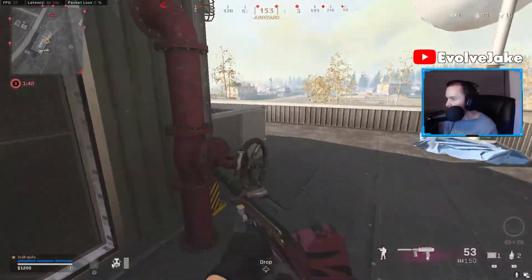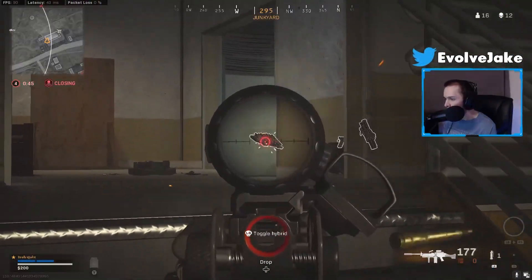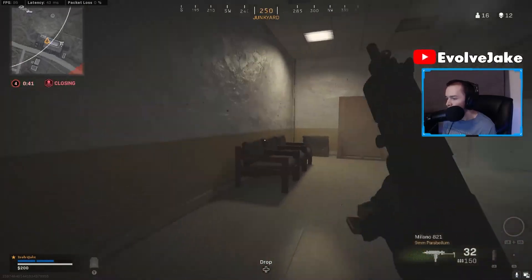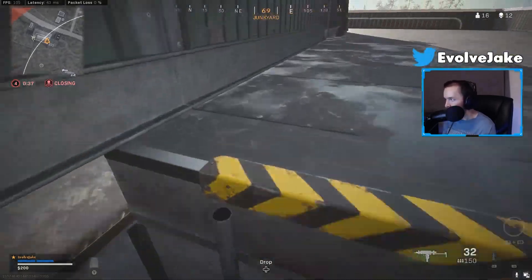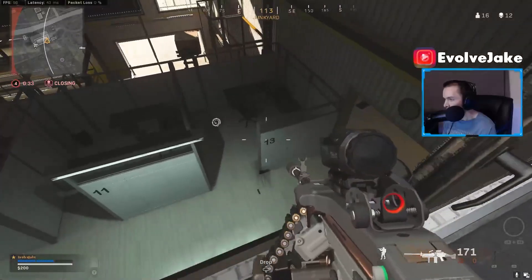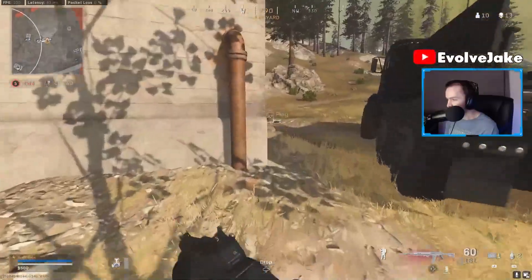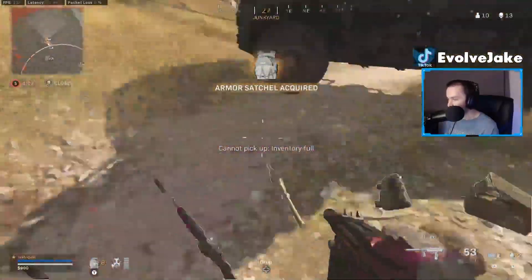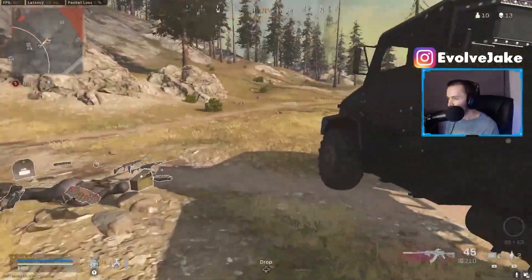The handling attributes on this weapon — the sprint-to-fire time and the ADS time — really aren't as good as some of the other submachine guns, like the ones from Modern Warfare. When the Mach 10 initially came out, who cares? It killed so much faster that it could overcome that weakness and that weakness was pretty irrelevant. But as it is now, the DPS is more in line with the Modern Warfare MP5, so those handling attributes being slower could actually be the difference maker.